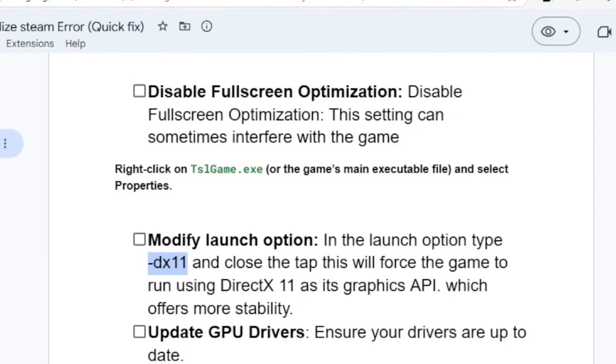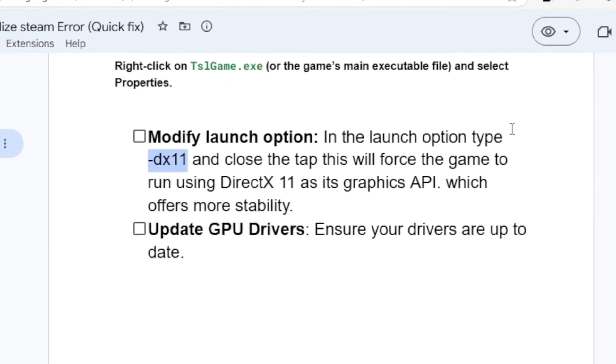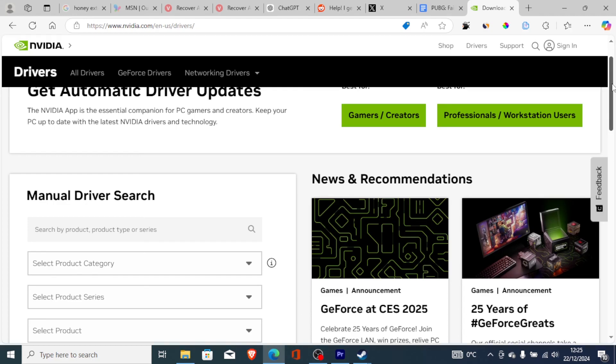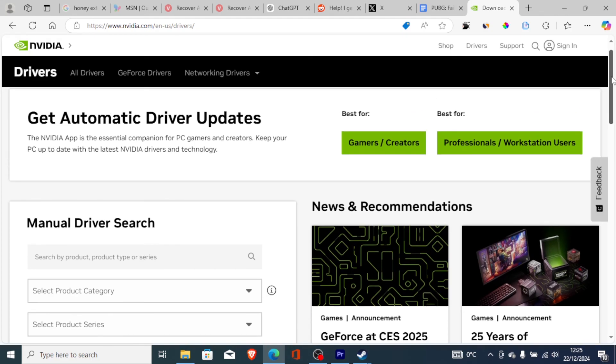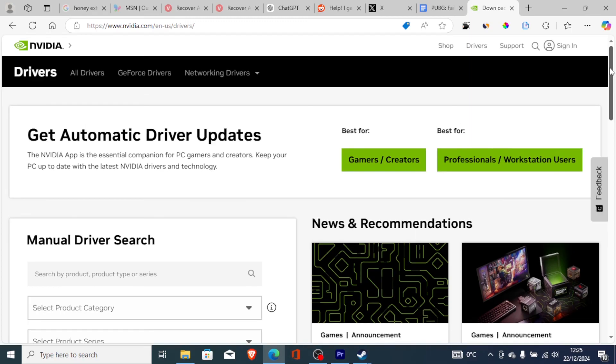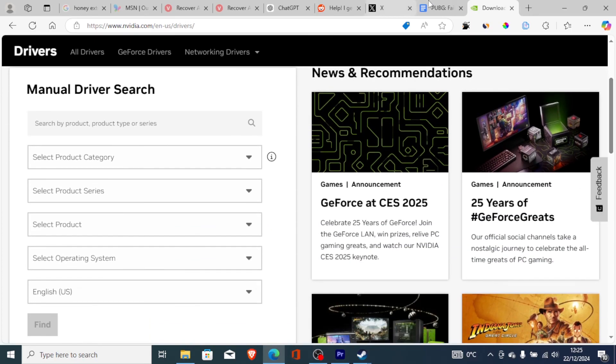Also try updating your GPU drivers — this will depend on what GPU you're using. If you're using Nvidia, you can use the Nvidia app to update your graphics drivers. If you're using AMD, go to the website of your manufacturer, or go to the Nvidia website and download the latest drivers.